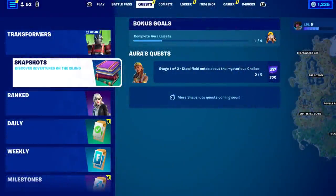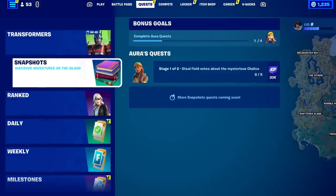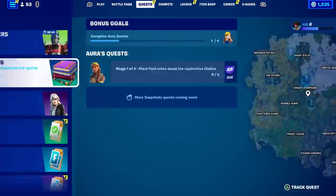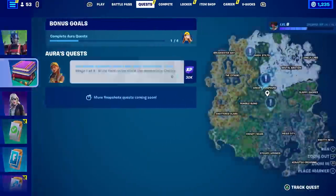New to Season 3 of Chapter 4 are something called Snapshots — discover adventures on the island. This is a set of quests where you can get a free reward, however there are also some secret snapshot quests as well. I'll do a video on the normal ones, but I'm going to cover the secret ones first. You may have already done this without even knowing it because it does prompt you when you walk up to it, but there is no indication of it whatsoever.